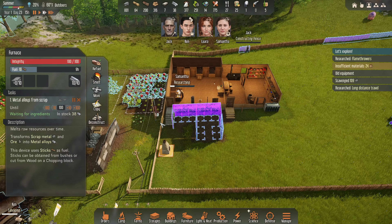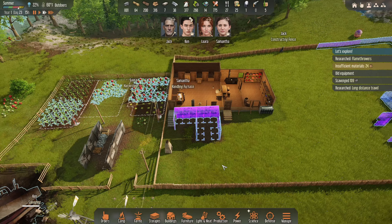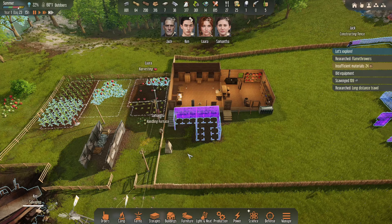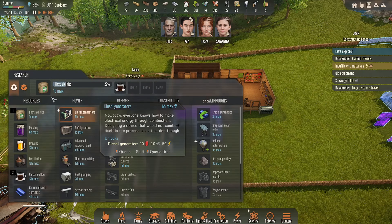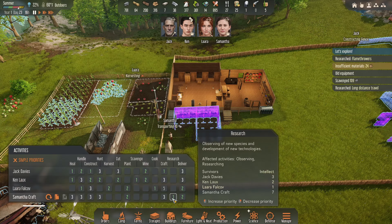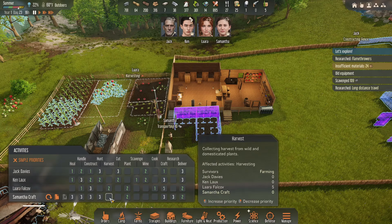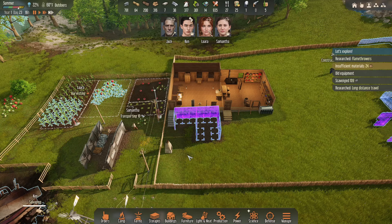Where'd Laura go? Oh, she's harvesting. Here's Samantha — I hate to stop her from doing that but we've got other things. Actually, I was going to pull her off research. She's researching first aid kits, which we don't really need right now. So I think we're going to pull her off research so we can get some crafting done. We'll put research at number three. She'll plant, she'll deliver, and she'll handle — because we need to get things done.